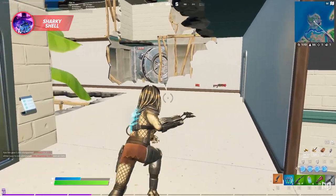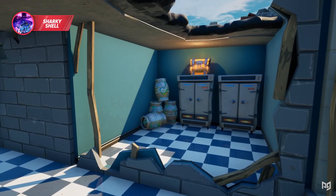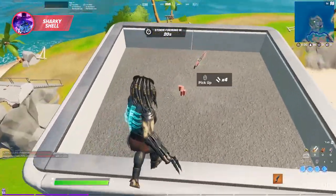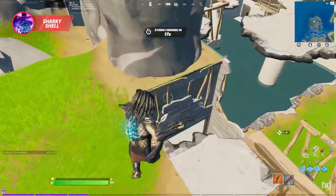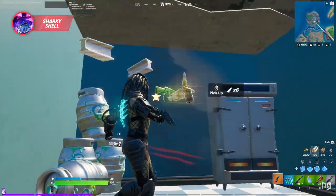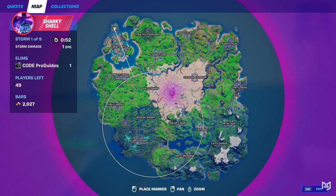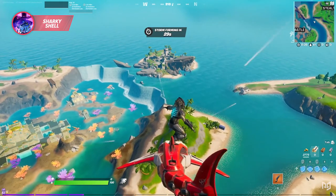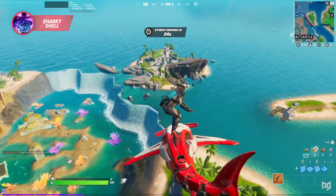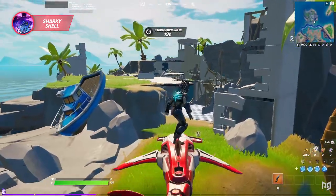Next is probably one of the most slept-on locations in the game right now: Sharky Shell. It's seriously just a dense location filled with substantial loot, mats, fishing spots, and even free shields. You could probably bring a trio here and there'd still be plenty of loot. Being densely packed is such a good thing because you don't waste too much time running around — you're nearly always getting a chest or farming mats. There are two points where you should consider landing: either by the slurp kegs on the top side of the prison or by the slurp on the bottom side.